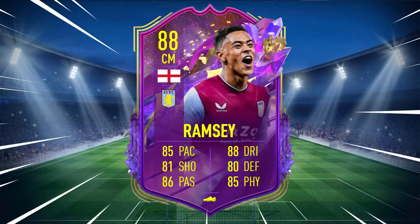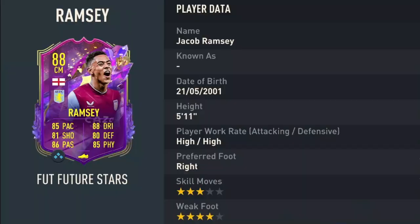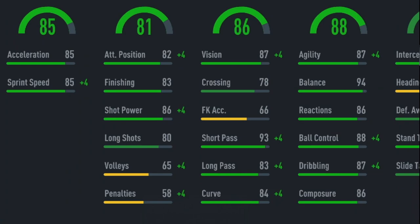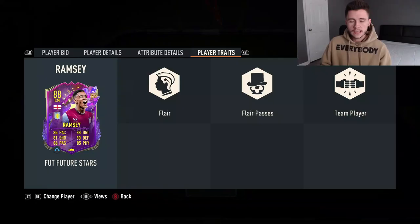Jacob Ramsey is an 88-rated card with 85 pace, 81 shooting, 86 passing, 88 dribbling, 80 defending, and 85 physical. He stands at 5 foot 11, has high/high work rates, is right-footed with three-star skill moves and four-star weak foot. Looking at his alternative positions, we can see a lot of versatility — he can play center mid, center defensive mid, right mid, and center attacking mid. Some key standout stats are his 85 acceleration, 85 sprint speed, 93 short pass, and 87 agility.